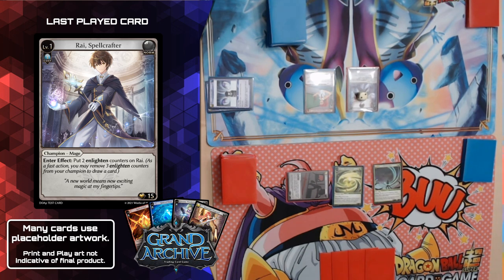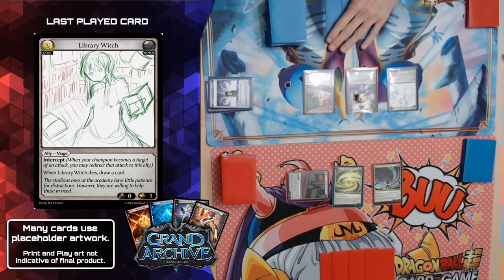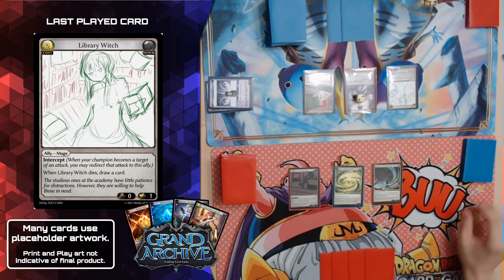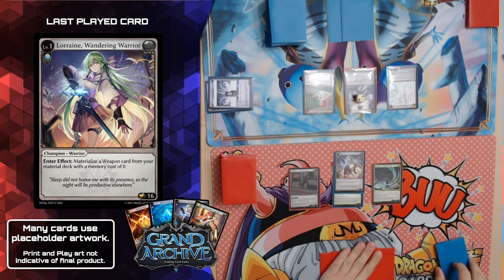Move to my recollection phase — I'd take all cards from my memory into my hand, but I have none because you denied me that. Then I draw. I have a Dream Fairy and a Weaponsmith in hand — I don't really like either of those but don't have a lot of options. So I'm going to take two memory to play a Library Witch, who is another interceptor. I'm very defensive in this deck — just trying to hold out until I can combo off. When she dies I get to draw a card. She's here to block something and die.